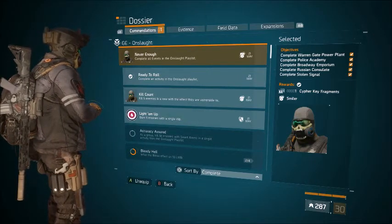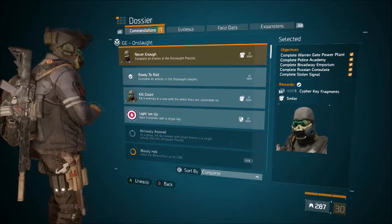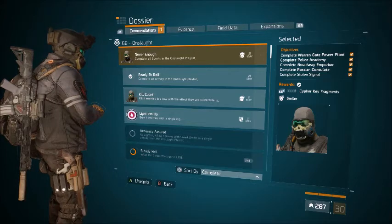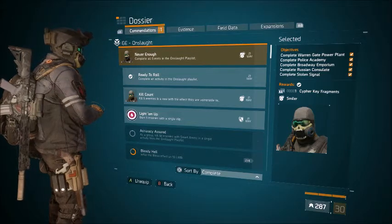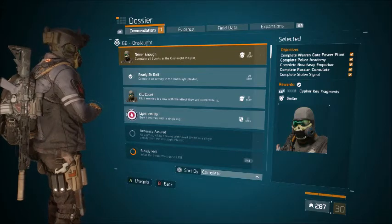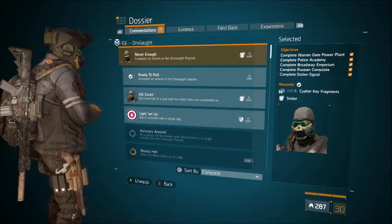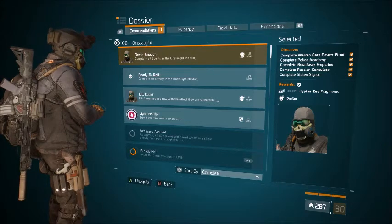Stolen signal might be a little bit difficult, but I recommend doing it on tier three like I did. It's probably cheesy, but if you just really want the masks and don't want to bother with the GE events, or if you already have all the gear sets, just set it to tier three and do stolen signal. The rest you can do on tier five and get the rewards from those.